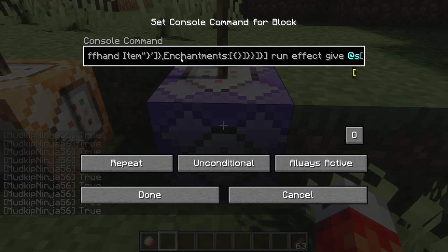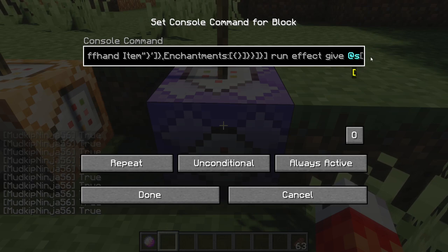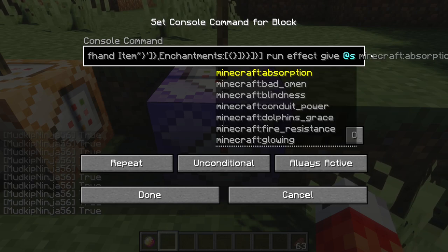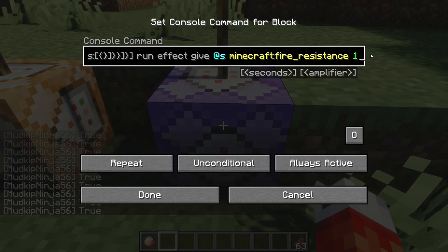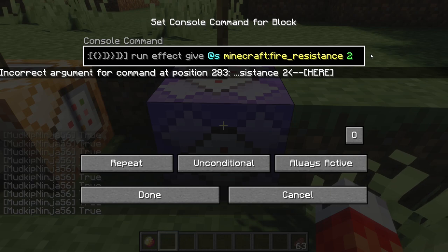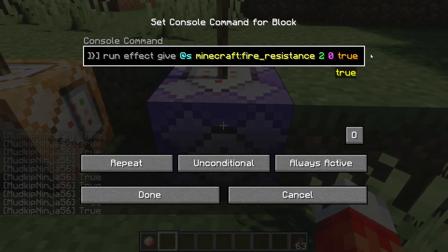That could be anyone — multiple players on your server, a single player, no player. But that player, or players, holding this magma cream — that's what 'at s' means — and we're going to give them fire resistance like we said from the beginning. For a couple more parameters, we will give it to them for two seconds, with an amplifier of zero — we don't need it to be any stronger — and we are definitely hiding those particles.